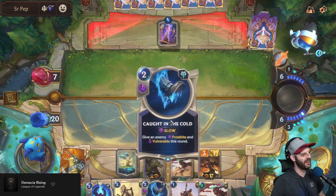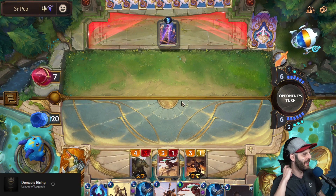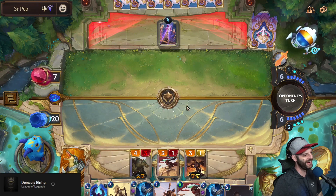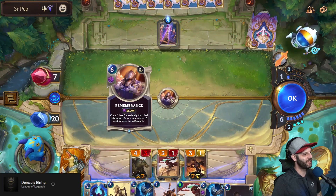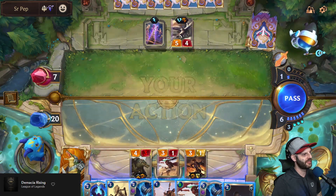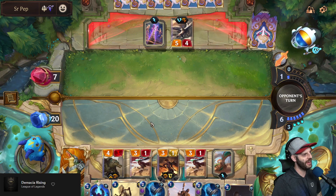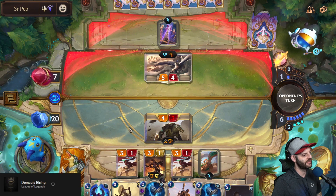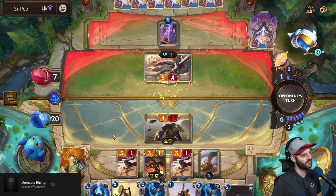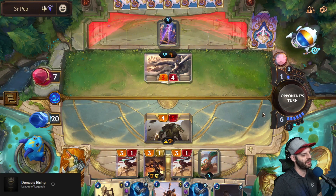What are we going to get for free — is this going to be the Rockhopper? What is my opponent going to get for free? Show me something I can handle. I'm in a good position to win here, just looking at the vulnerability and overwhelm situation. Another challenger — not bad. I'll just play my Rockhopper. Troll Chant all the way here.